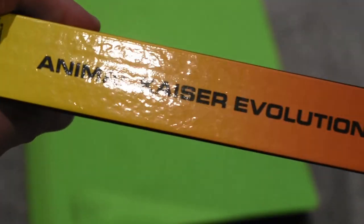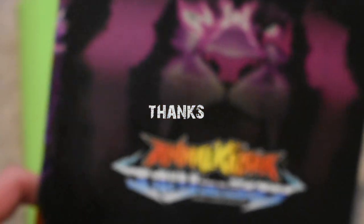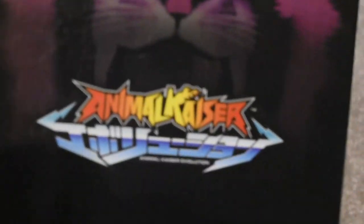On this side we have Alan Kaiser Evolution — Animal Kaiser Evolution. On this side we have the same thing but with a darker background featuring Death Scorch, so this is the villain side, and that's the hero side.